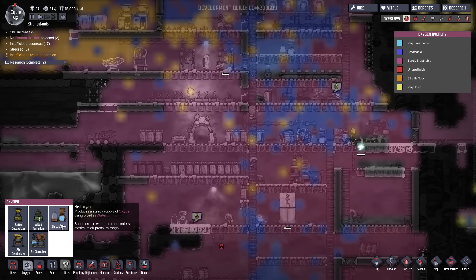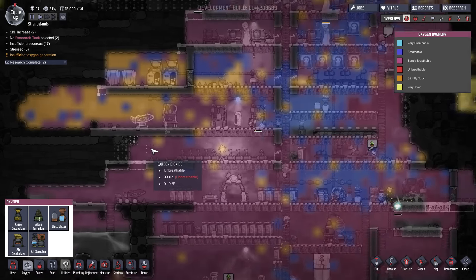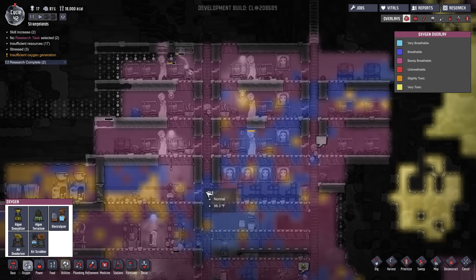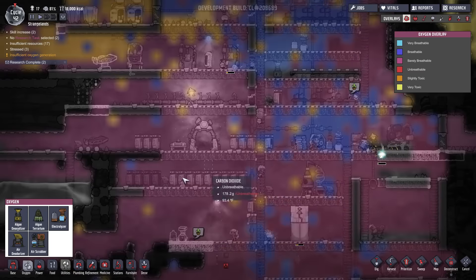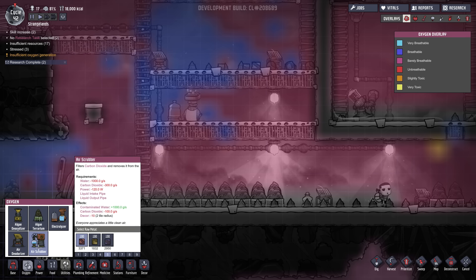God, that took a whole episode just to get that done. It slows down my series — when they can't breathe, it just slows it down. They can't work fast enough. I think I'm doing the right thing in prioritizing getting oxygen in here. Their sleeping quarters is bad. I think I need to add more electrolyzers. I could put air scrubbers in there. Now I wonder if I put a scrubber down here — the problem with the scrubber is it uses water, but it outputs contaminated water which can be recycled. Maybe it would be worth putting another one in here.